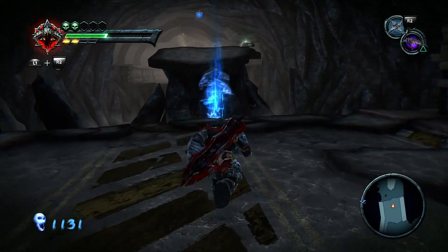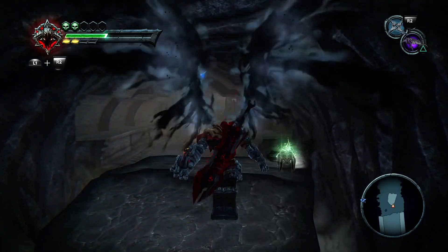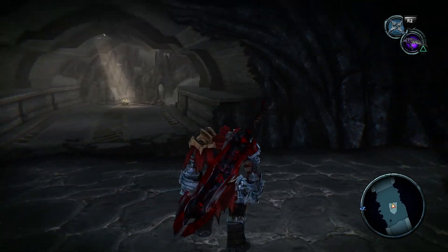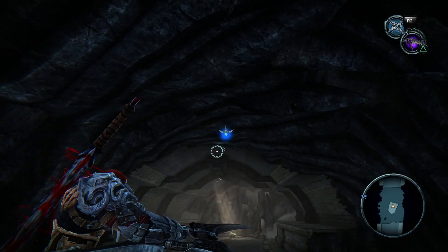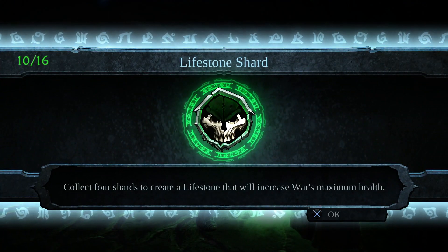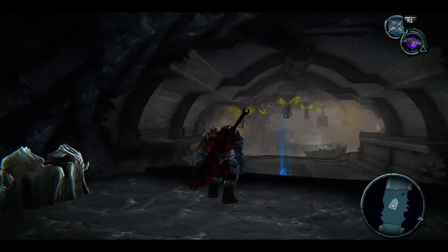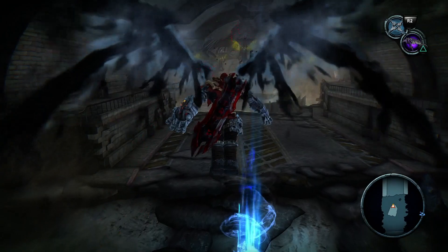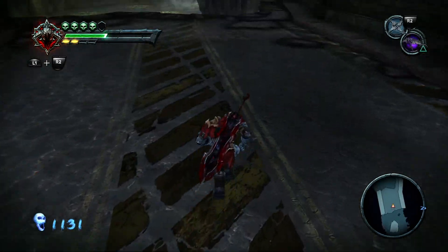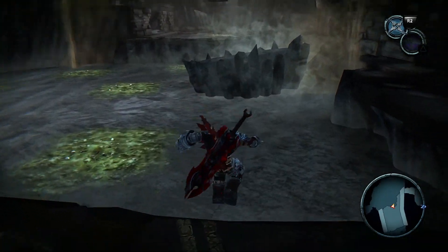Usually they hit me on this geyser ball and knock me off and it's just a sad day. Over here is — I believe it's called Strife's something-or-another — Lifestone shard number ten. And it is a gun enhancement — the second of four legendary enhancements — so we will be back for that not long after completing the dungeon.